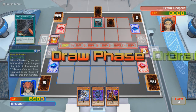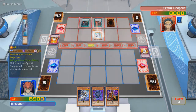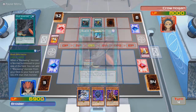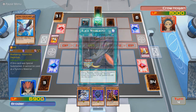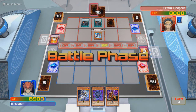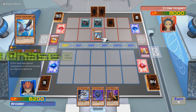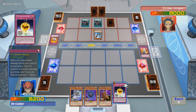I guess this guy did, because Black Whirlwind is still on the field. Oh, now he's got two of them! So he can just add another one to his hand — actually, he can add two! As long as they are lower attack power than this. Well, this is not going well at all. The Golden Apples!